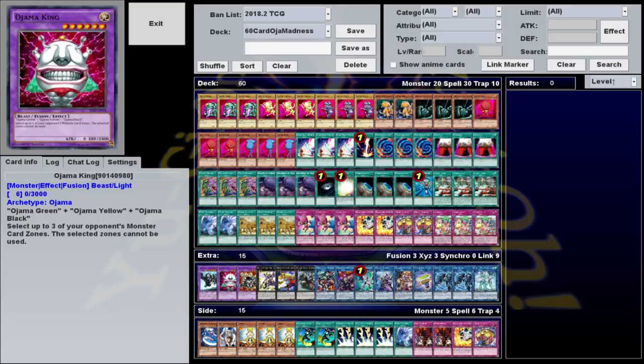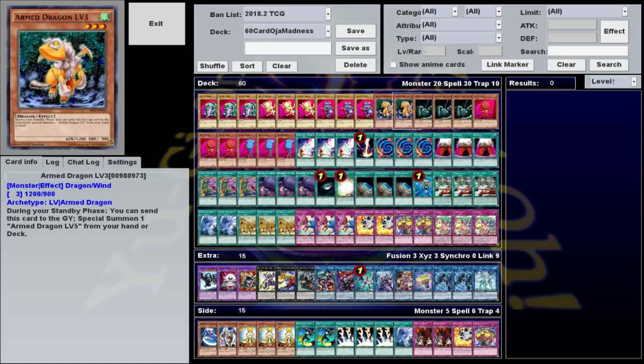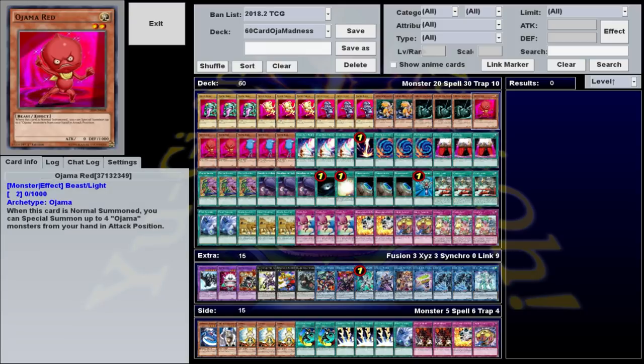For our monster lineup, we're playing 3 Ojama Green, 3 Ojama Yellow, 3 Ojama Black, 2 Armed Dragon Level 3, 3 King of the Swamp, 3 Ojama Red, and 3 Ojama Blue.